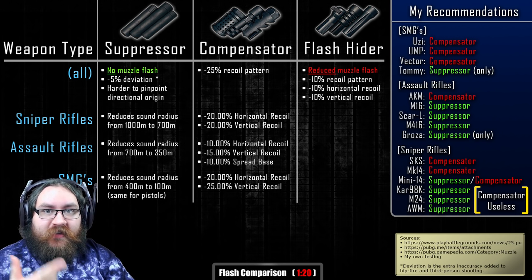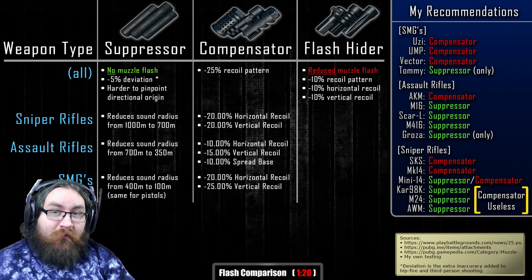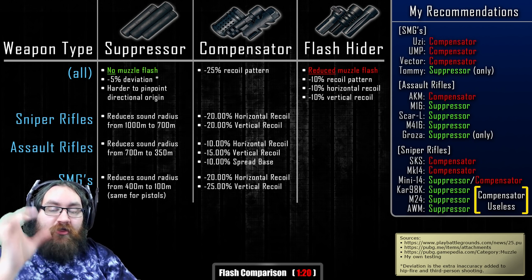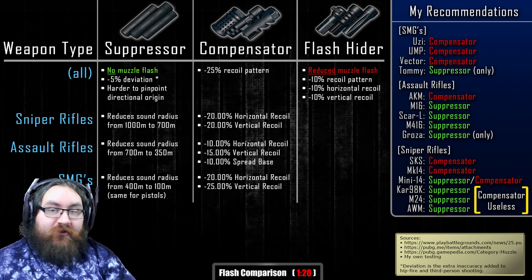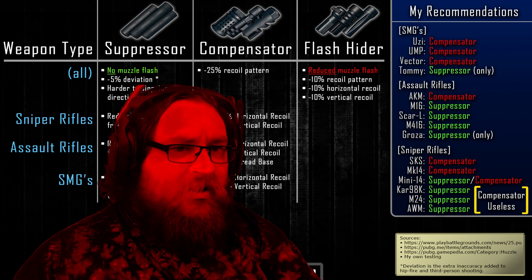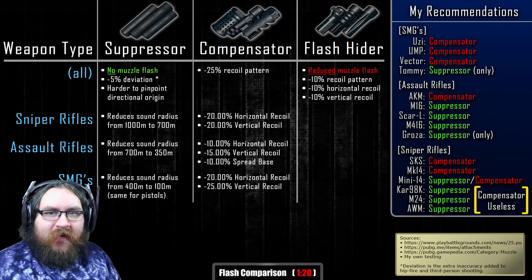Before making this video I had no idea that was the case — I thought the suppressor just reduced the flash and the flash hider hid it completely, but nope. The suppressor removes all the flash, and the flash hider basically just reduces it by like 75% or something. It all seems backwards. The suppressor also increases the angle of the sound source, making it much harder to pinpoint the origin of the gunshots.